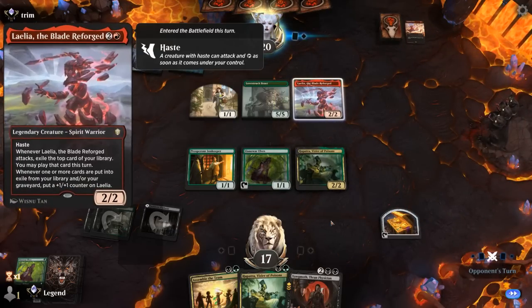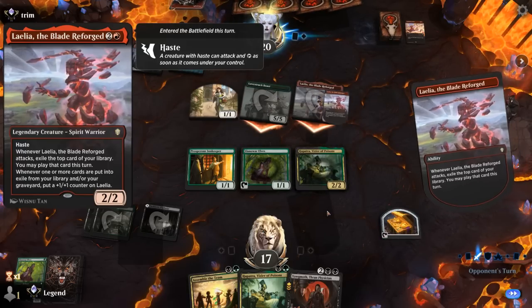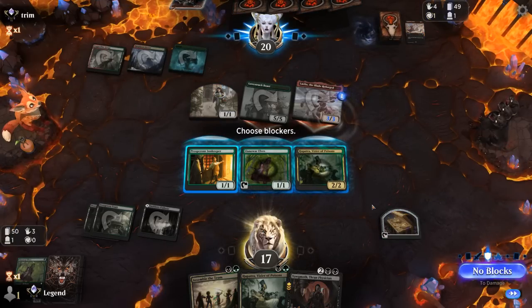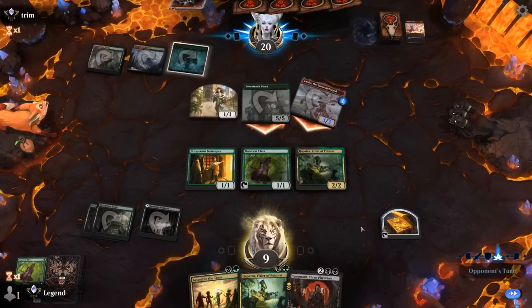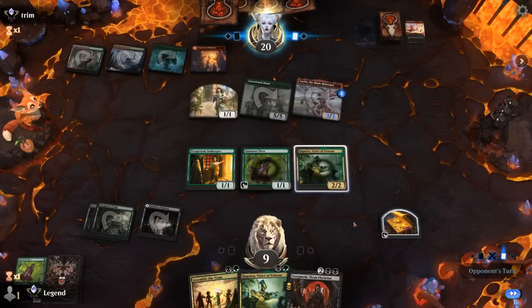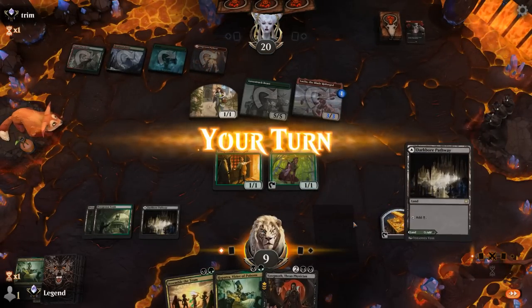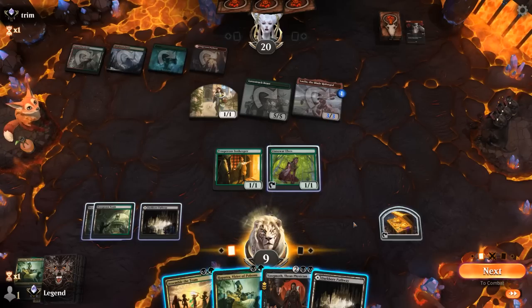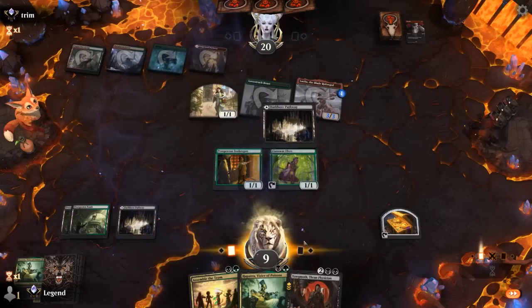The Blade Reforged gets in there. Finds a Strangle — hopefully they can't cast it here. Opponent had the red mana, sadly. Hapatra goes down. I can still play Yawgmoth and another Hapatra, and that keeps us going.